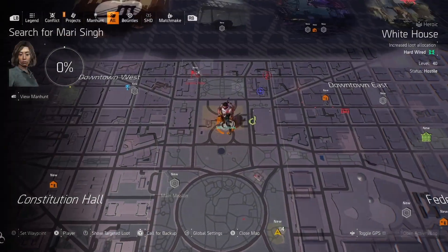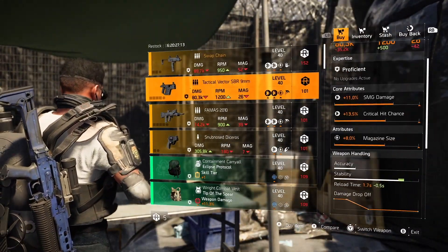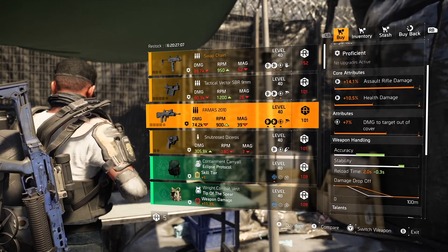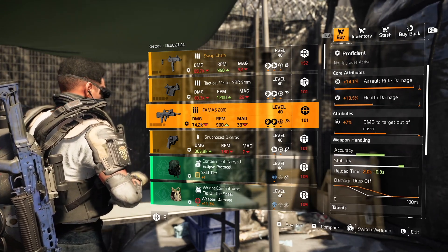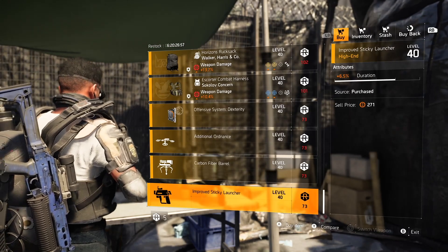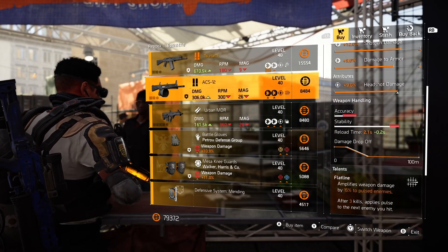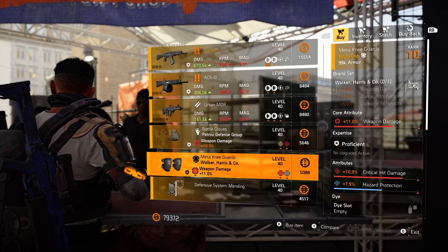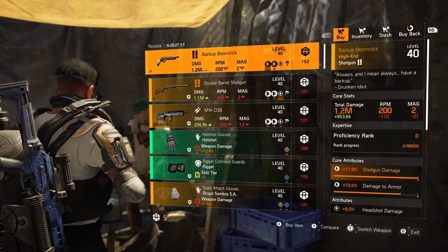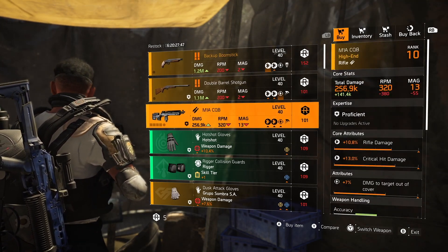Anyway, looking at this FAMAS — almost maximum weapon damage. Health damage is not that important in PvP and PvE so don't focus on that attribute. Most importantly, you have damage out of cover and you can reroll any talent you want. The FAMAS is by far the best assault rifle in the game. I know Saint Elmo's Engine exotic assault rifle is decent, but FAMAS is still king — especially in Conflict where you don't have enough time to stack Saint Elmo's, so FAMAS will carry you 99% of the time.